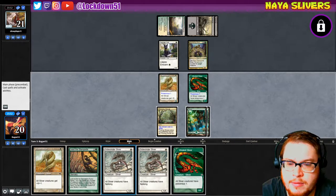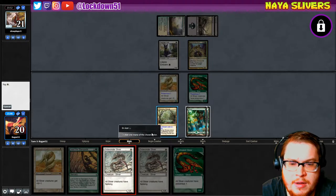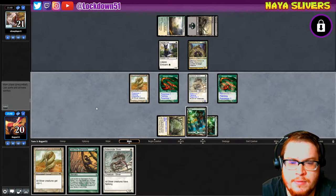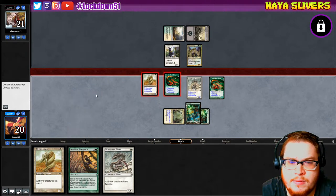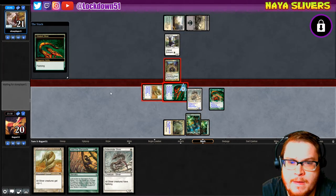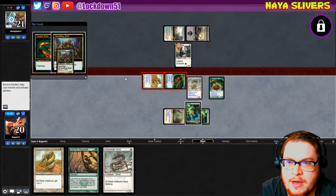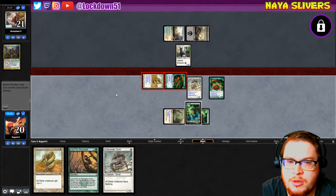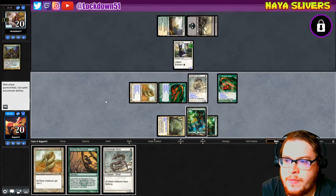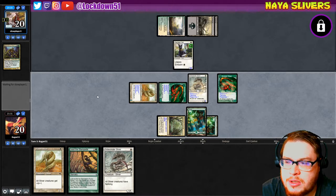We could start getting in a little bit. Going Sidewinder into our Vivalent this turn. Sack in response, sack in response — sure, I get a nice two-two cat. We get in for some poisonous damage. Now are you going to return it to your hand, taking up your next turn replaying them?